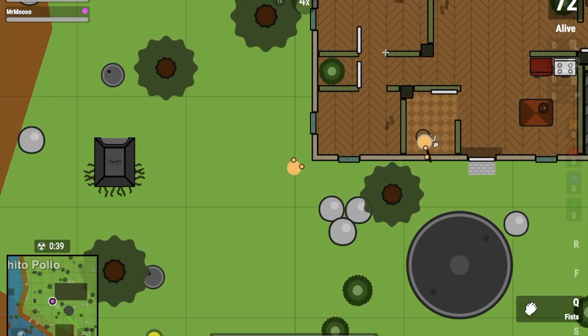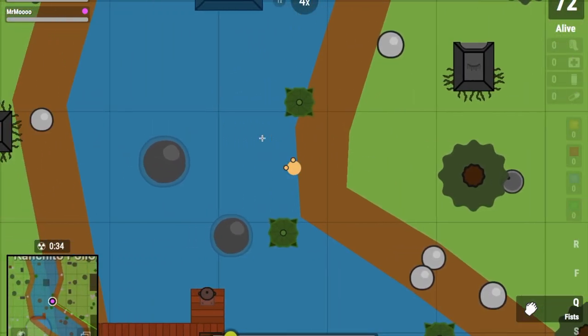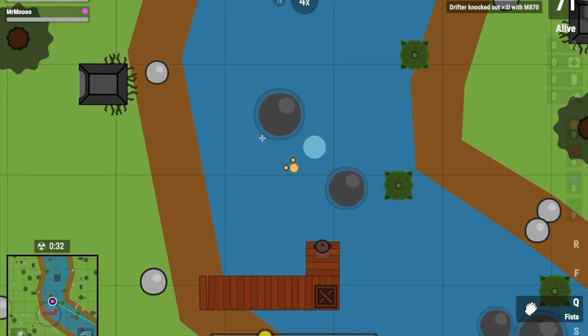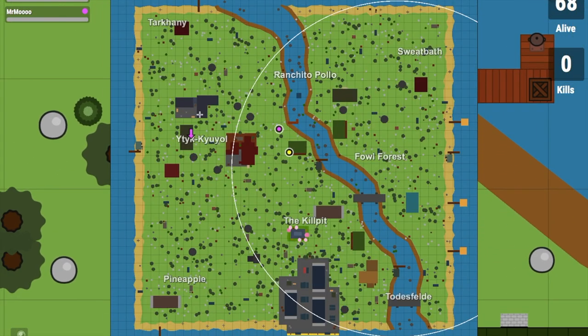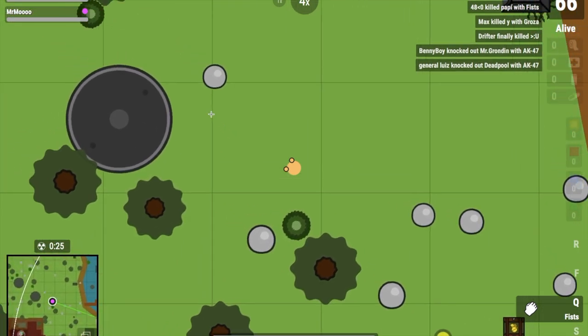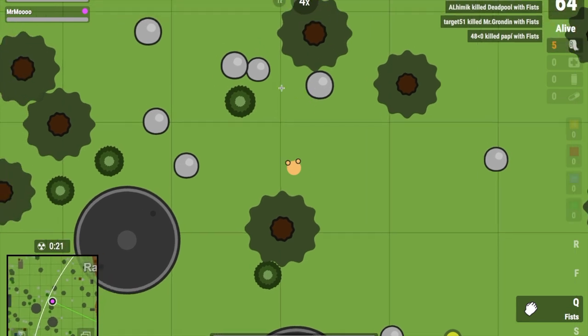Okay, so anyways, today we're going to be covering how to open up the eye crate. You guys might have seen it — it is the little black crate with, like, an eye on it. And you can't open it unless you have the sledgehammer.